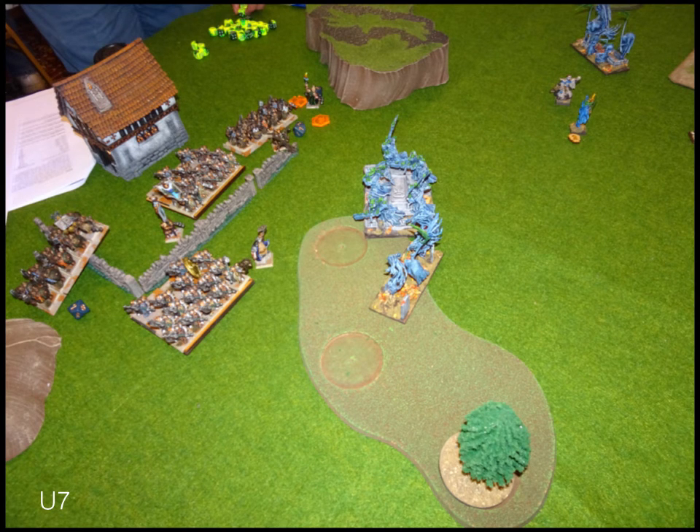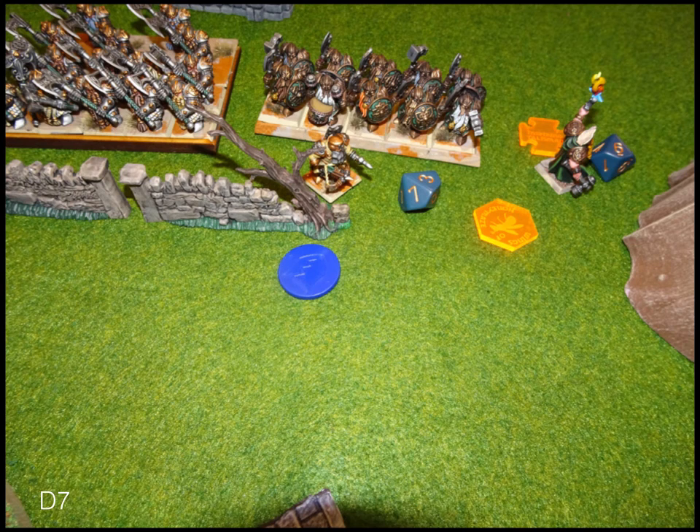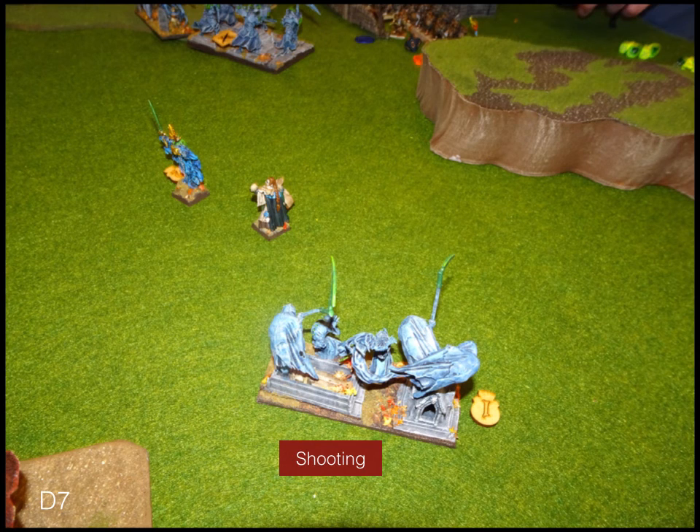Undead turn seven: he walks his wights back a little to get them into scoring, along with his wraiths, lich kings, and vampire lord. Dwarves turn seven: all my stuff gets into scoring. I bane chant my ranger captain and try to snipe out a wights troop — I do get a point of damage but don't roll the ridiculous number I'd need.